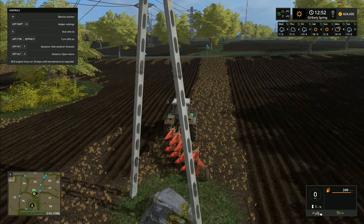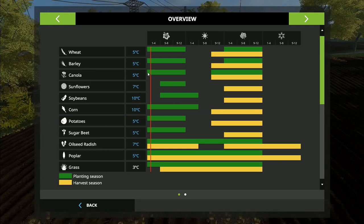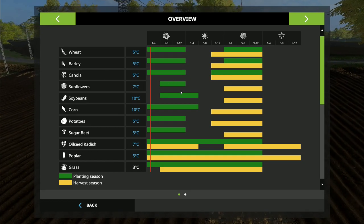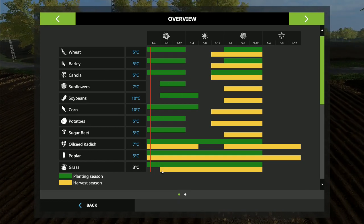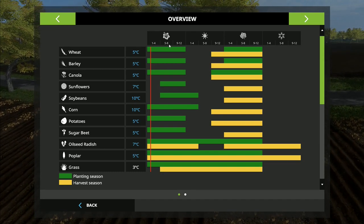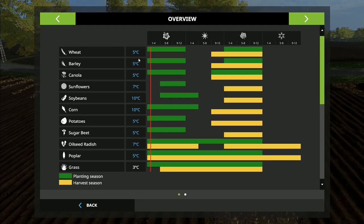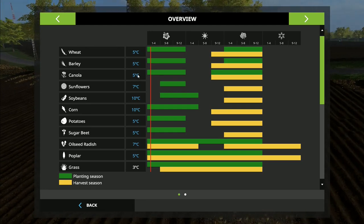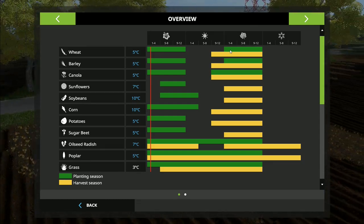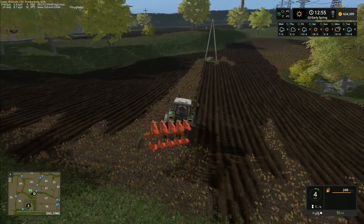Left alt and F for the forecast, left alt S for the menu. So we're right down here and we've got planting that we can do for wheat, barley, and canola. These others aren't going to be ready. We've got potatoes and sugar beet as well. Grass we can start cutting soon but not yet, so we're going to have to just settle with the bales we got to keep the cows going. We need the ground to get up to five degrees to be able to start planting wheat, barley, and canola. We're going to plant wheat and canola to start with - we'll do two crops, we won't do more than that for now, but we're probably going to have to wait a few days to do that.